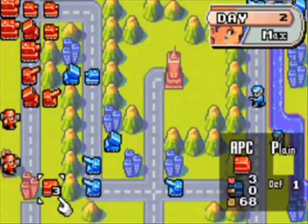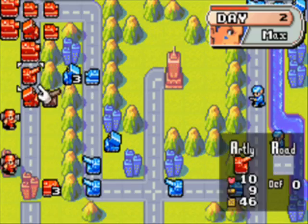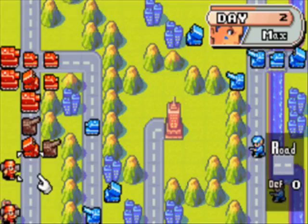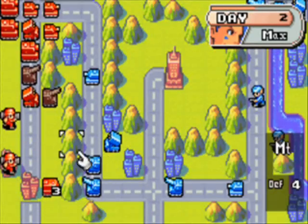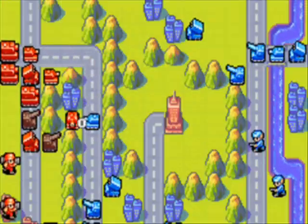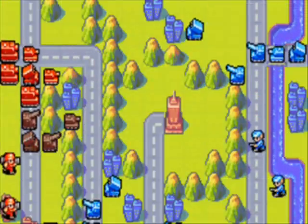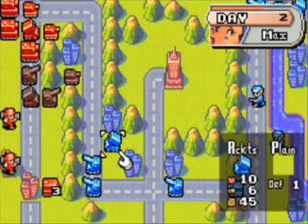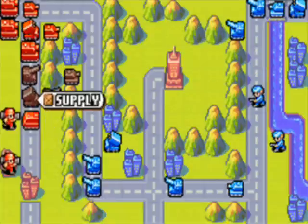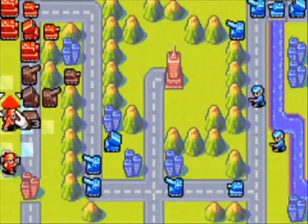They did not kill that APC like I thought they should have. Oh well, I'm not going to worry about it — I'll take advantage of the enemy's mistakes and see if I can do this without that much trouble. I'll go ahead and use you to attack you, and if I position this just right, the rocket will fire at the APC and nothing else, so hopefully that's what happens here.